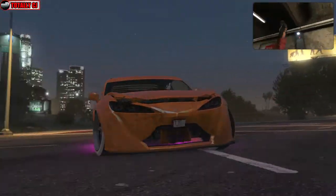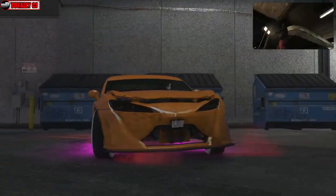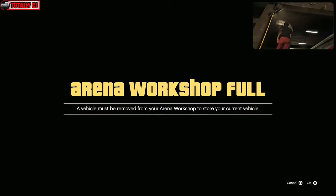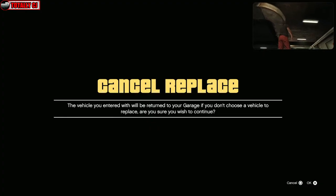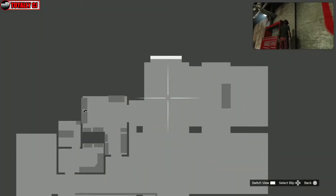Once you get to the arena, try to enter the garage. Once you get the enter garage menu, click on Workshop. I have a full alert because my car isn't supposed to be in there, but that's fine. If you don't want it in there, click Circle and cancel replacement.